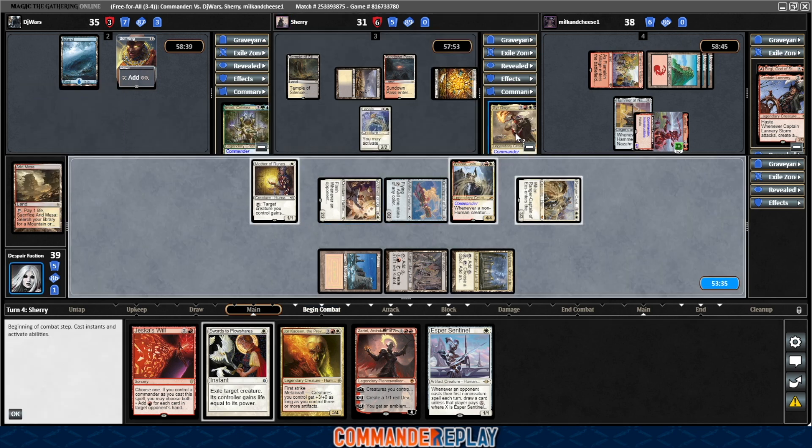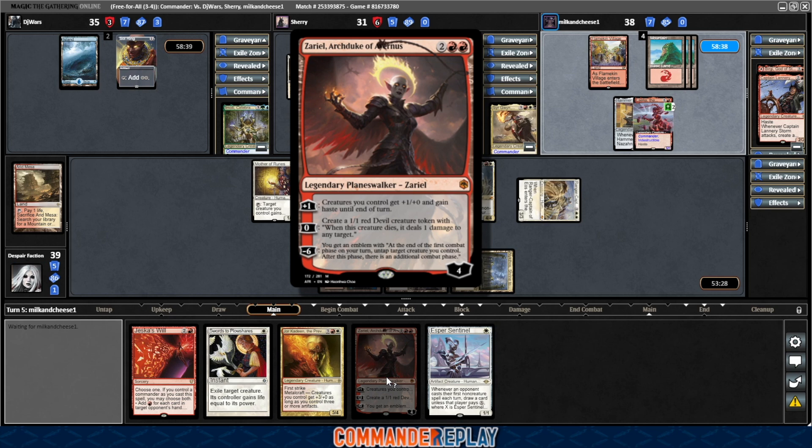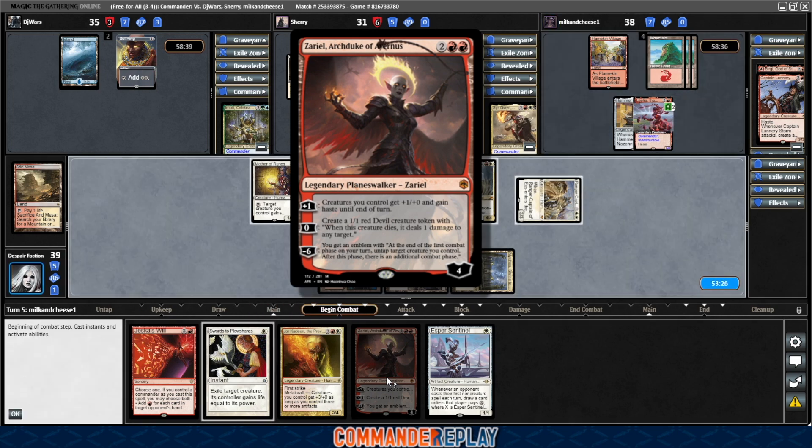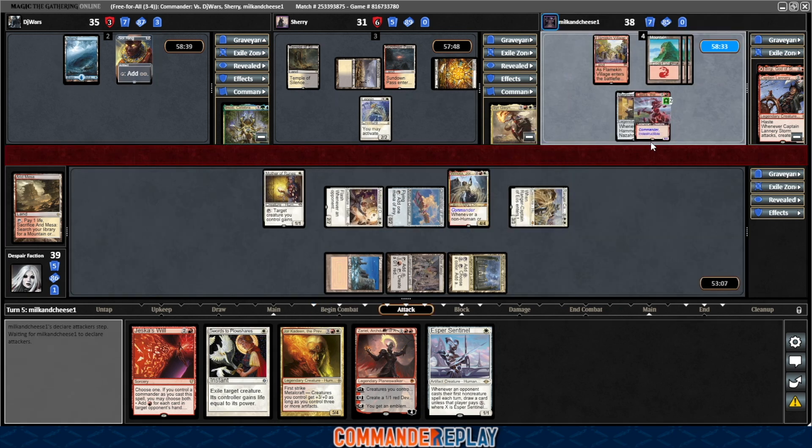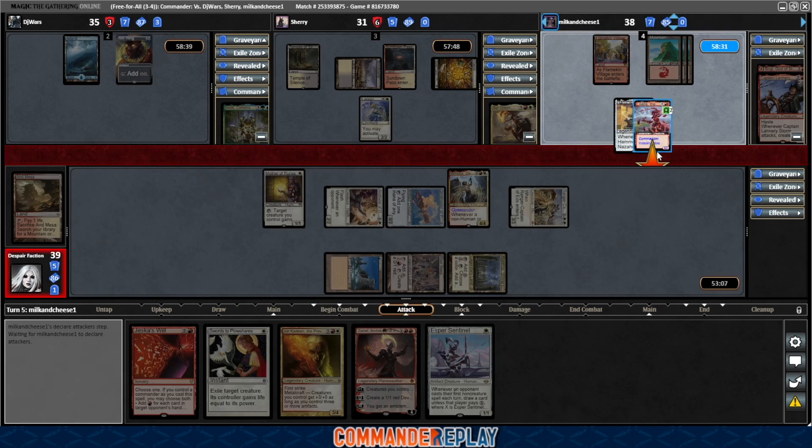That's a Leon and Shikari for opponent. Let's give this thing a read — four mana, four loyalty planeswalker. Creatures you control get plus one, plus zero, gain haste. Zero: make a devil with 'when this creature dies, it deals one damage to any target.' Minus six: an emblem with extra combats. That seems pretty good. Sean probably almost has to come in our direction at this point.